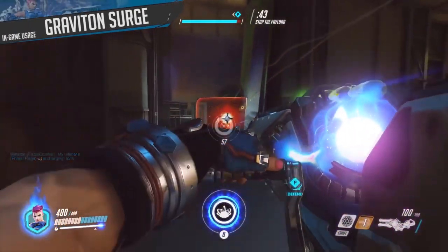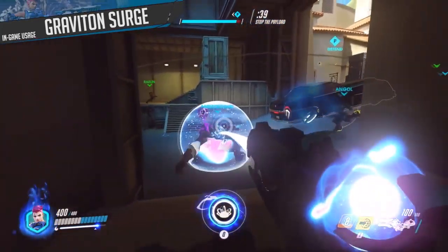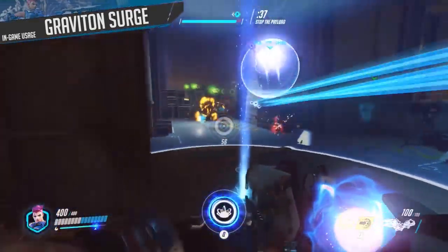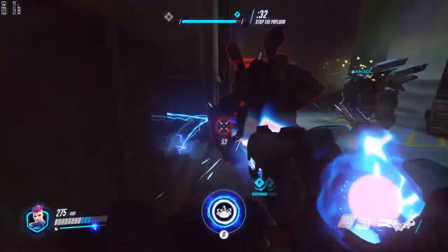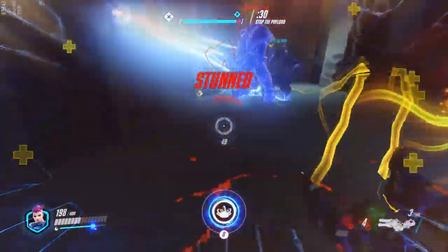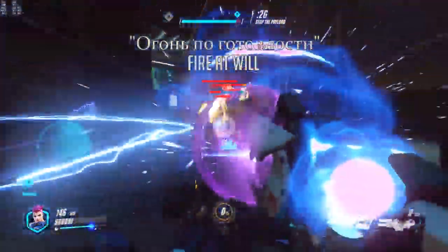The final thing before we move on to meta considerations is Graviton Surge, Zarya's ultimate — the ability that ties with her projected barrier to make her the queen of big plays. The Graviton Surge has a disgusting synergy with your kit and lets you wipe the entire enemy team off the map if used correctly. With a broad radius, it'll consume any hero without an escape ability.